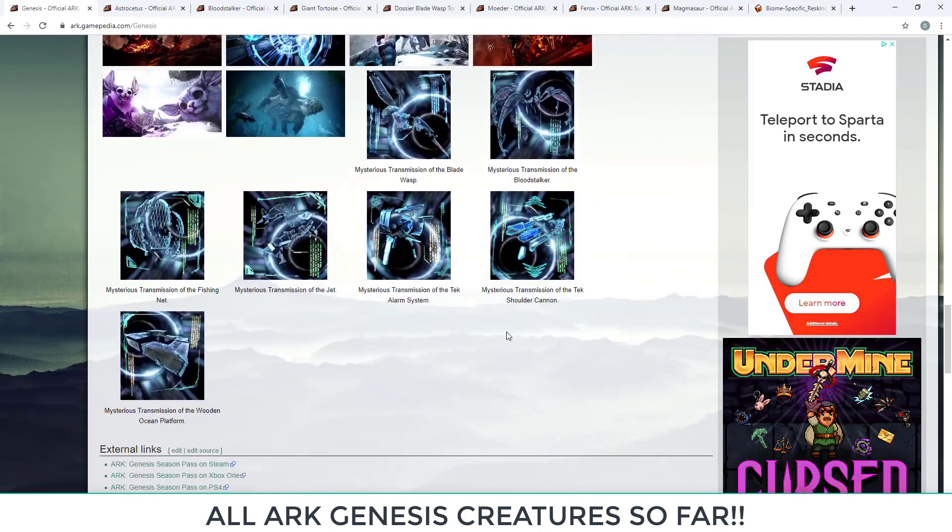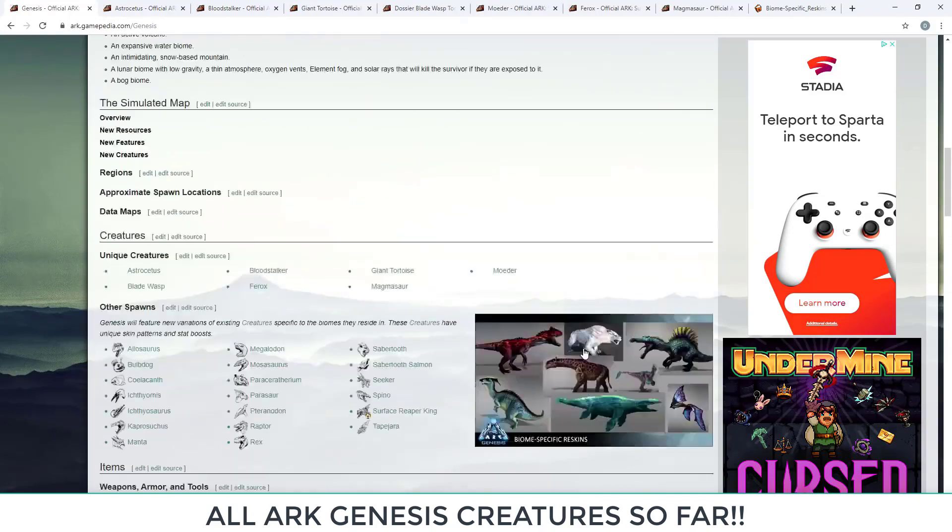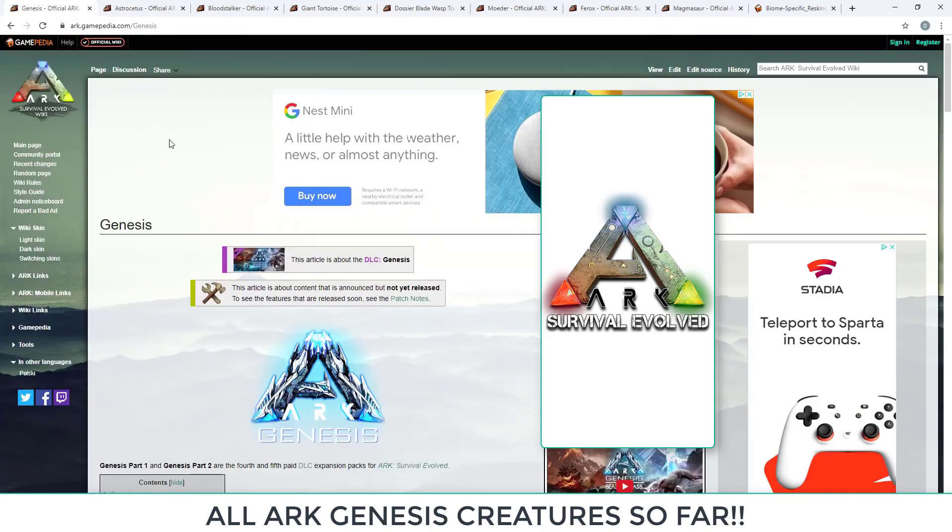Genesis is getting closer. In November there will be Genesis Chronicles number two and Turkey Trial number three, the Thanksgiving event. In December the Christmas winter event lands, and possibly Genesis Chronicles number three. Genesis Part 1 will be released in late January for both console and PC. Thanks for watching — subscribe if you're new, hit the like button, and see you next time.